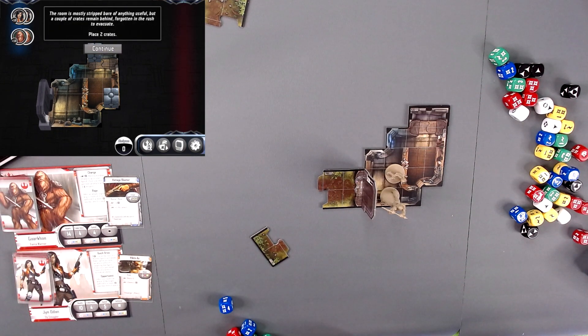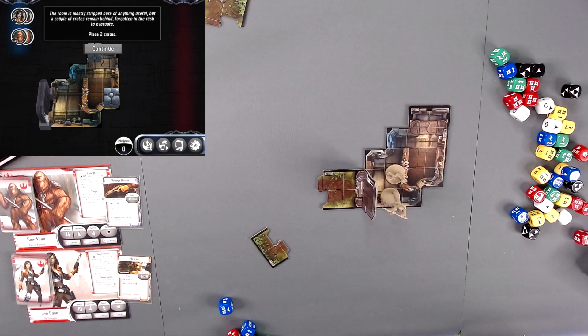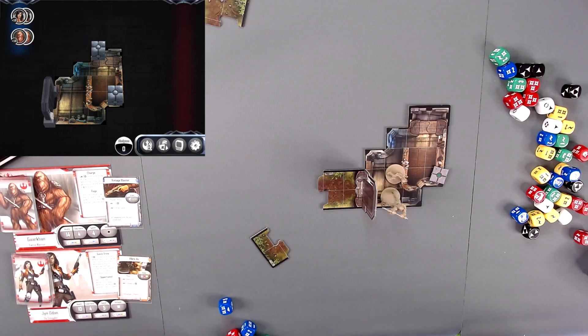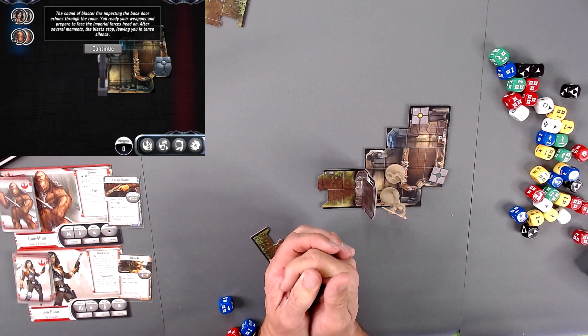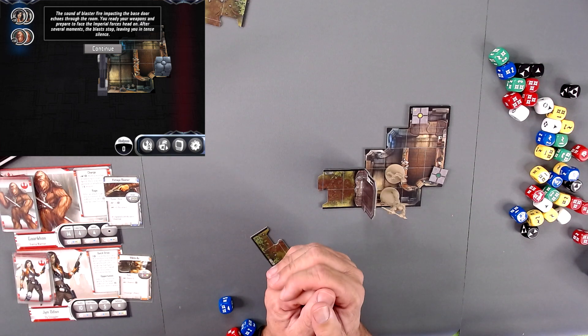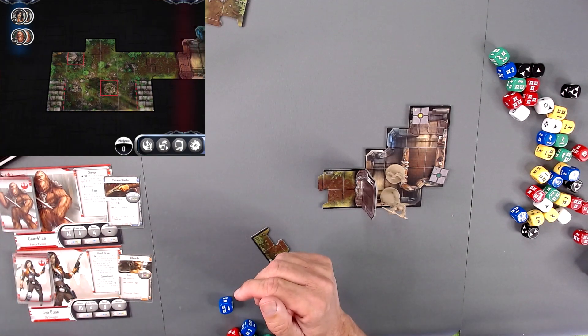The room is mostly stripped bare of anything useful, but a couple of crates were left behind, forgotten in the rush. The sound of blaster fire impacting the base door echoes through the room. You ready your weapons and prepare to face the Imperial Forces head on. After several moments the blast stops, leaving you tense and in silence.